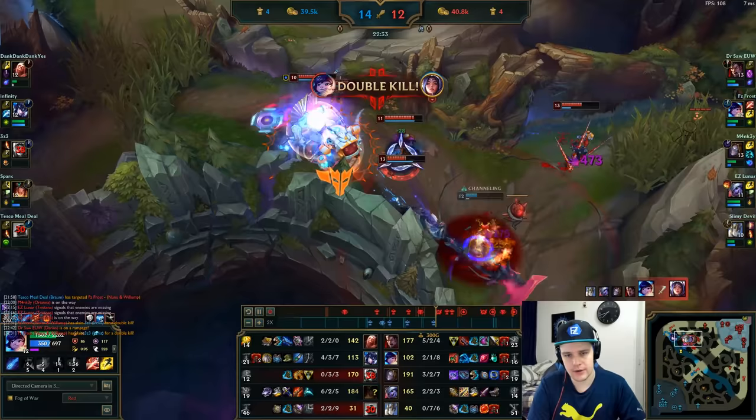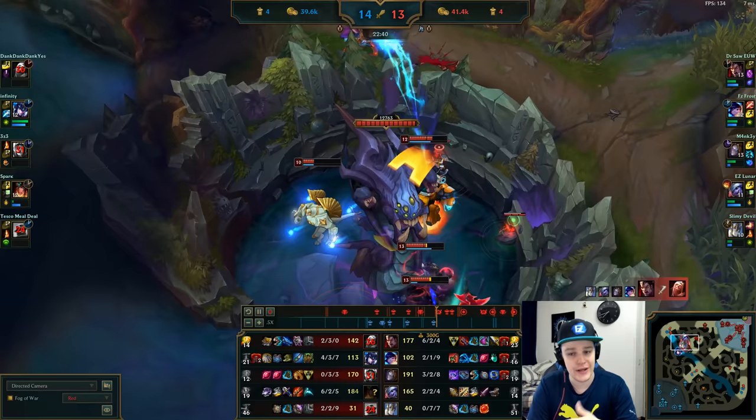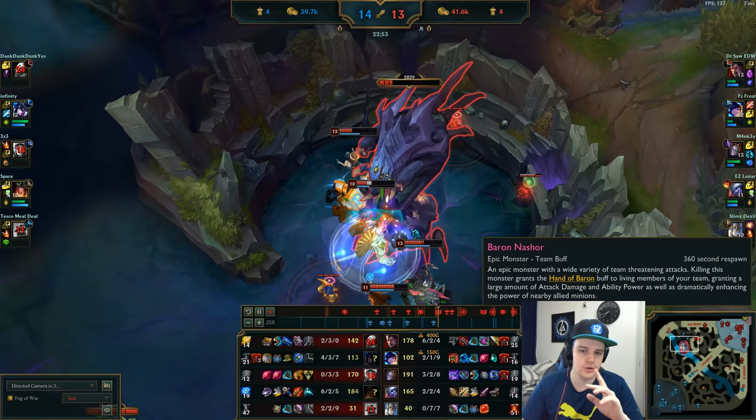That was very good ultimate placement. On Nunu in teamfights, always look to stand in the middle of the enemy team or in the middle of the fight itself, then press your ultimate. Try to avoid CC or use it after the enemy team has used their CC — so they won't instantly be able to cast-cancel your ultimate. That's a very big thing to notice.